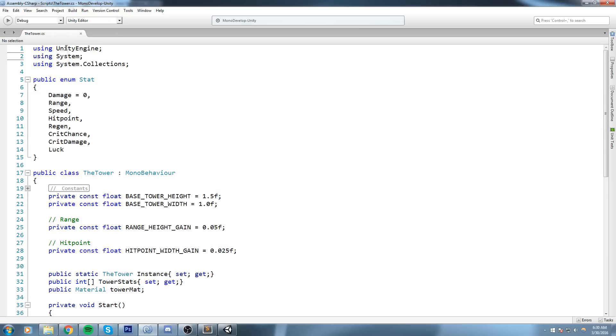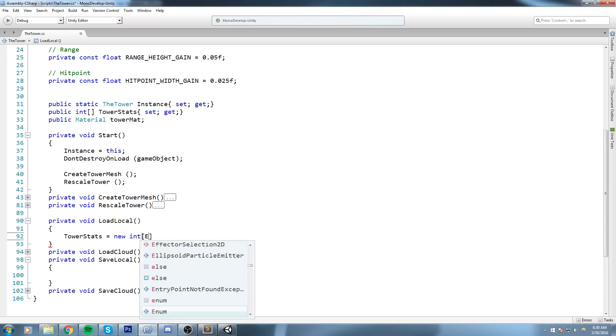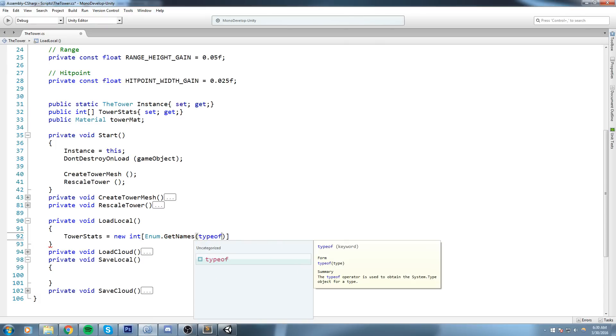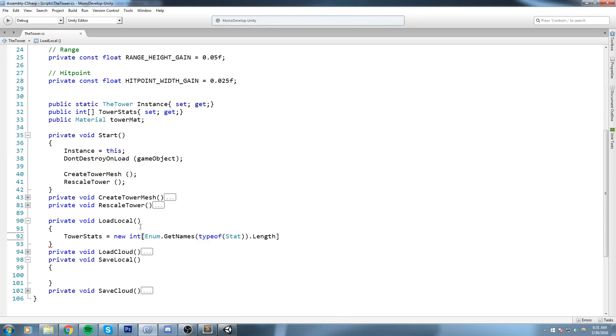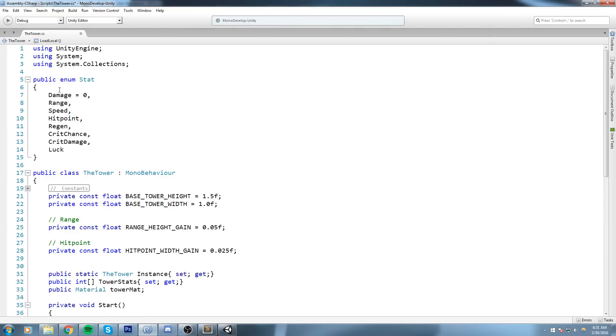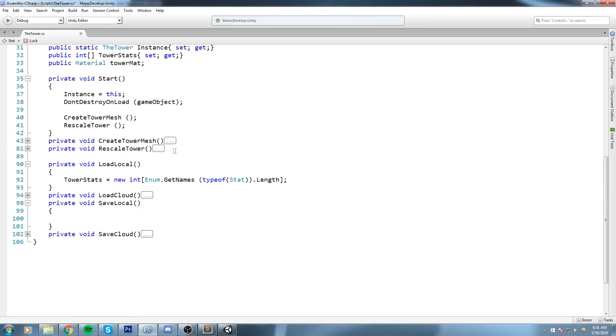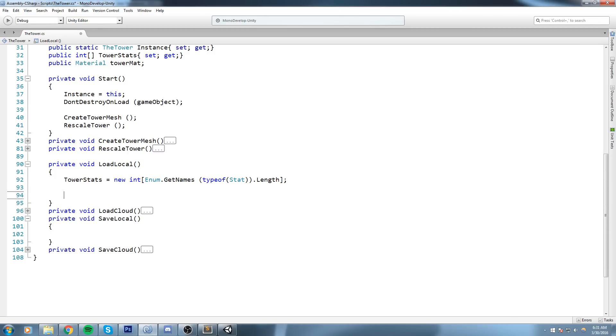Instead of hardcoding the count, I'll add 'using System' so I can use a function from the enum namespace: Enum.GetNames(typeof(Stat)).Length. This is the same as saying we have eight stats and putting eight in, but this way it counts dynamically at startup — however many fields are in the Stat enum. That way we have no chance of making an error if we add new stats in the future.